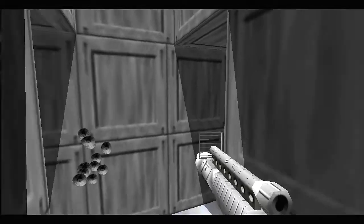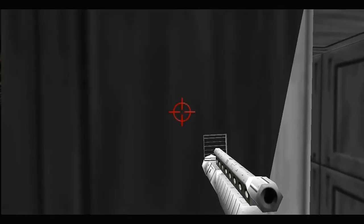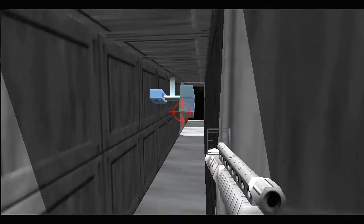On your right and your left there's a very tricky spot too, because two turret guns are waiting for you. So what I do here is head to the left side first and destroy the first turret gun, then go to the right side and destroy this turret gun.